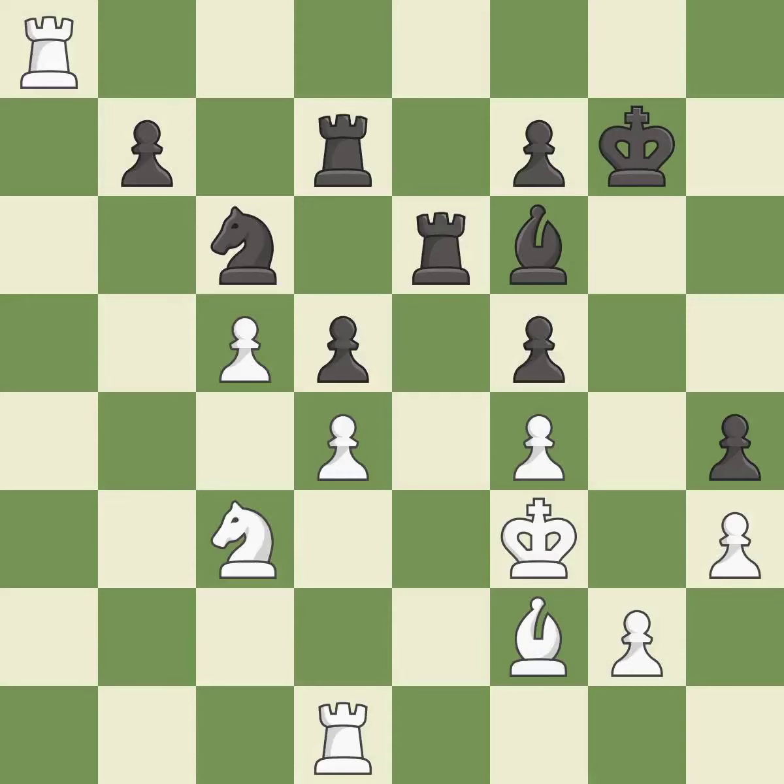This moves the bishop to a better location, allowing it to control more squares — it is good. This threatens to take an outpost with a knight — it is good. There was only one good move there. This permits the opponent to take an outpost with a knight — it is a mistake. The knight now occupies an outpost, a secure square in the opponent's territory. This was a game-changing move, giving white a winning position — it is a great move.